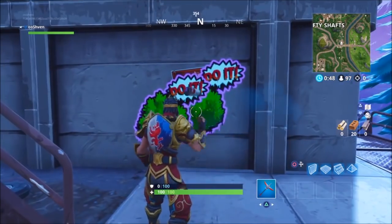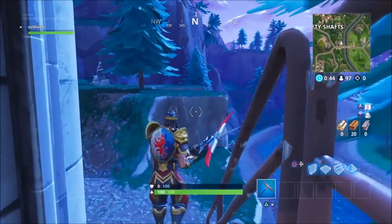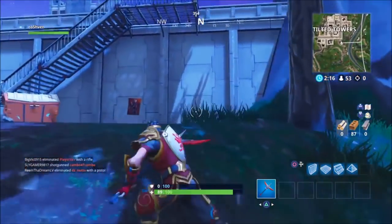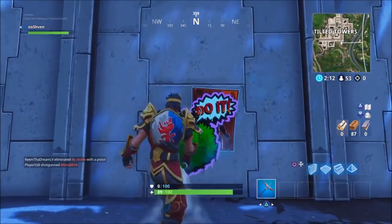As you guys can see, the first location is right here — the bridge by Shifty Shafts. All you got to do is land there and spray paint over the poster. I'm not really sure if you need to spray paint the entire thing, but I don't think it really matters — I think any part of it will work.